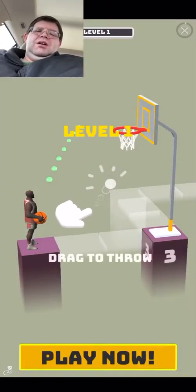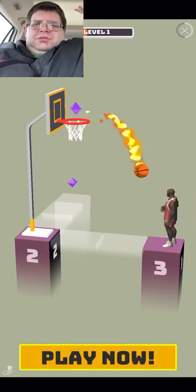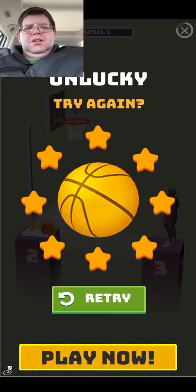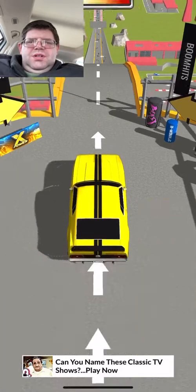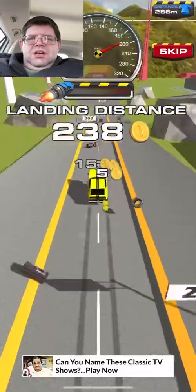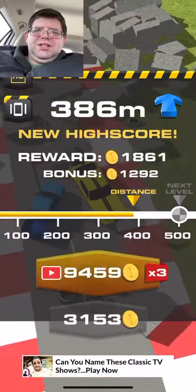We'll watch that ad so we can get some more coins and do what we're supposed to do. Alright, got to get rid of this X. Let's get some more juice in the car — boost and engine and a bonus. Here we go, yellow car, let's get up there. Whoa, oh wow, we went through the bricks. That was cool. We're crashing, we're jumping cars. That's the best score right there — 386 meters with this car. Not too shabby.